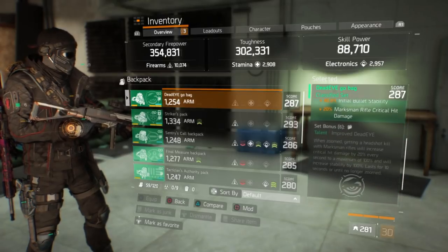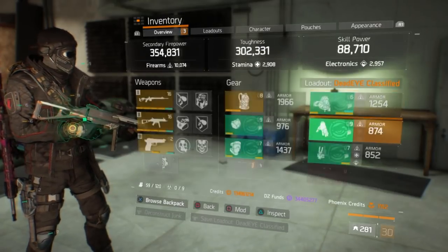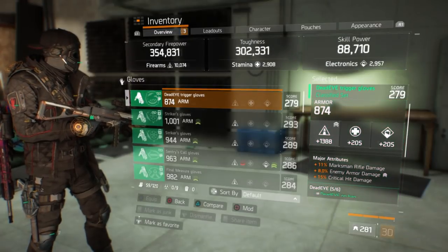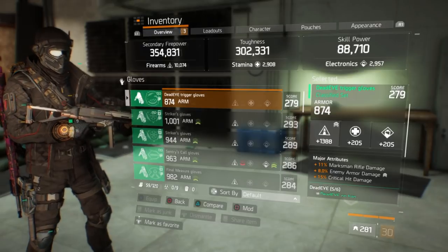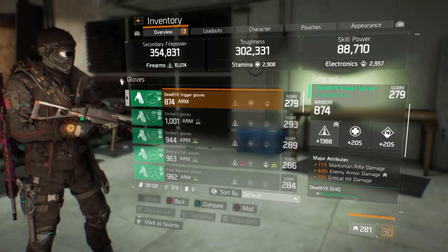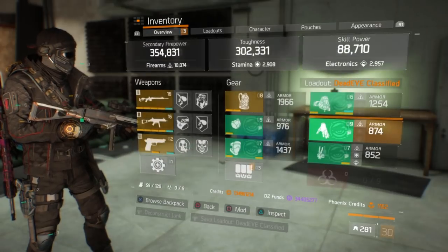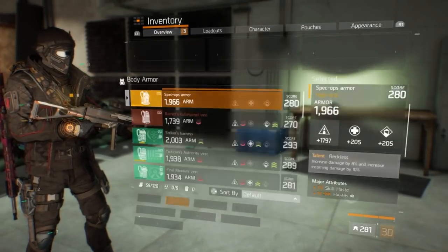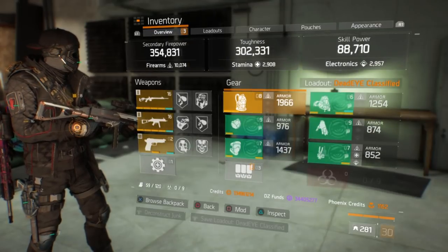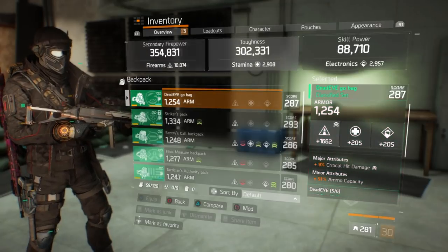All four pieces have pulse critical hit damage mods with Firearms mods. Over here is another crit hit damage stat. This build is focused on crit damage — I'll explain why in a second when I actually go over what Dead Eye does. On the gloves I run crit damage, enemy armor damage, and marksman rifle damage. You do not need crit chance at all on this build — I've seen people run four-piece Dead Eye with a Tenacious mask and Reckless, and when you pop a med kit you get even more damage.